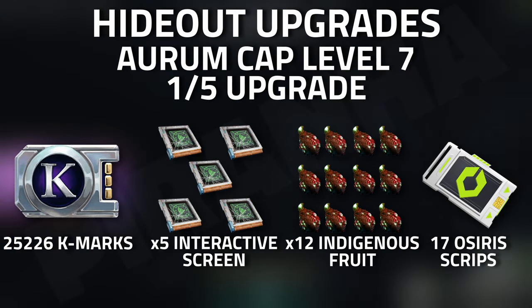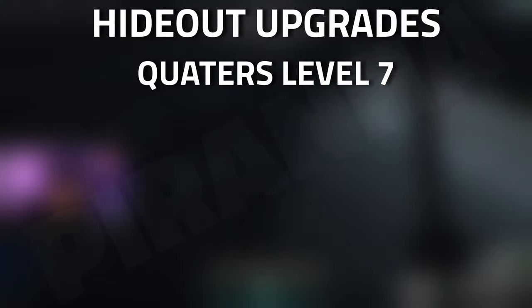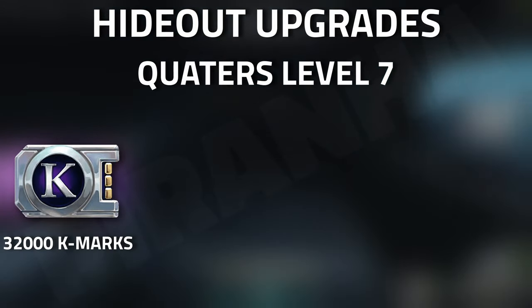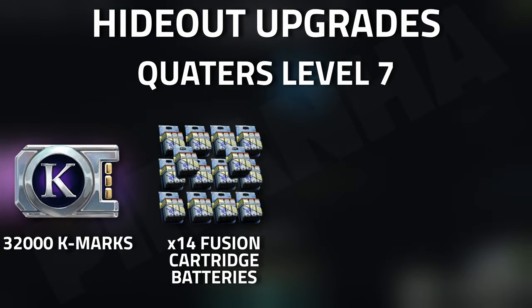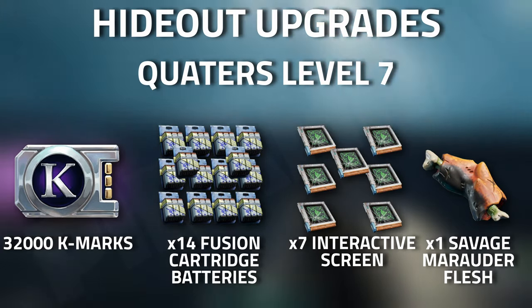Finally, for the quarters at level 7, you are going to need 32,000 K-marks, fourteen fusion cartridge batteries, seven interactive screens, and one savage marauder flesh.